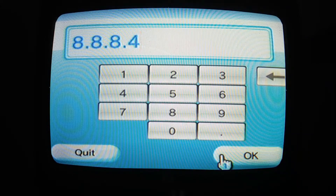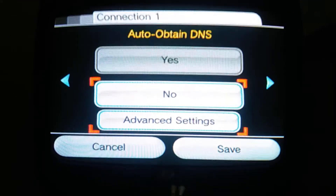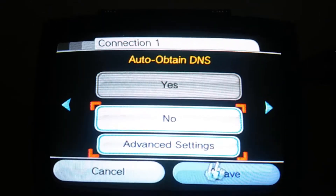You will be doing a connection test, and if it's successful, congrats — you are ready to play online without any errors. But first, we have one more step to perform. If you wish to skip ahead to it, the timestamp will be on screen. Now let's go through the process on the 3DS.